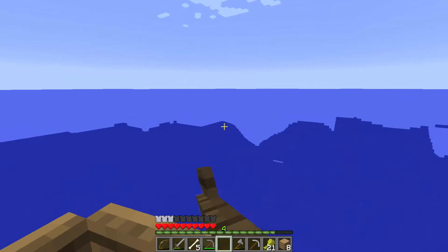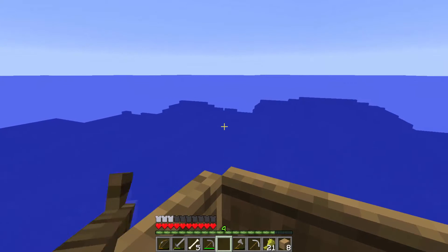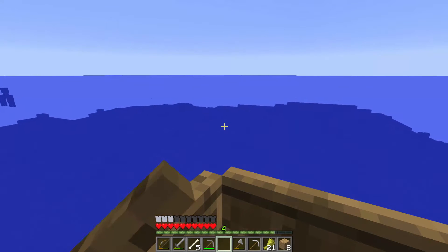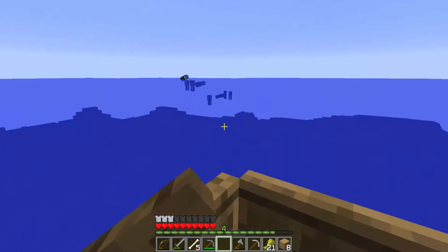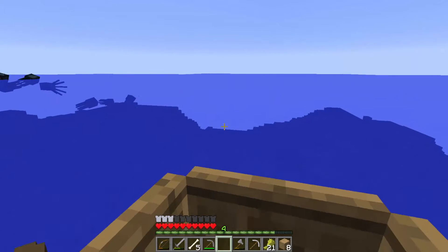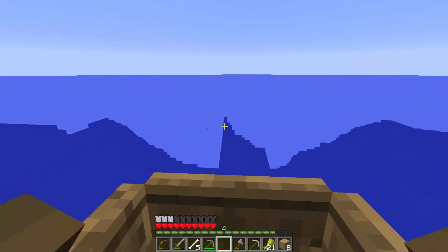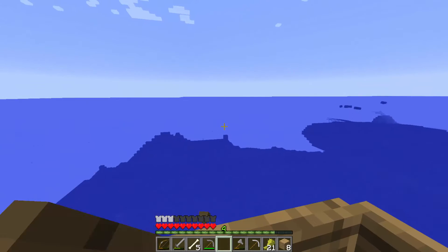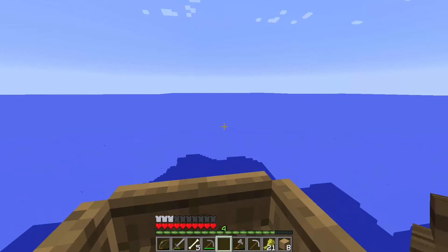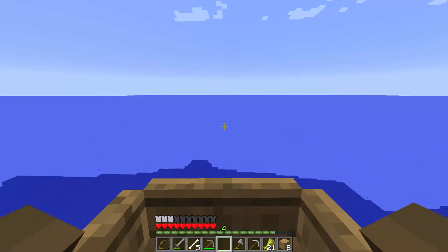Keep a lookout underwater for those underwater fortresses. There are guardians in them — that's all I know. They have sea lanterns you can see underneath. Yeah, that would be pretty good for decorating, like making some lampposts.